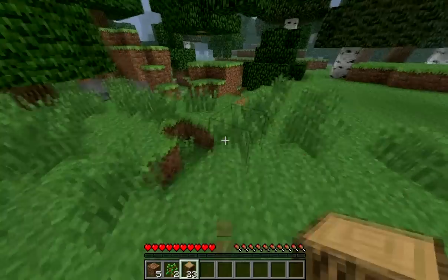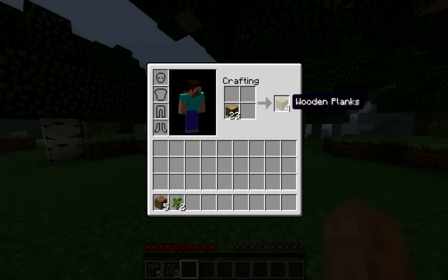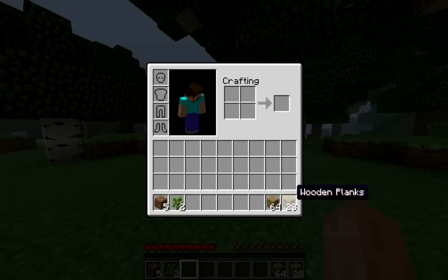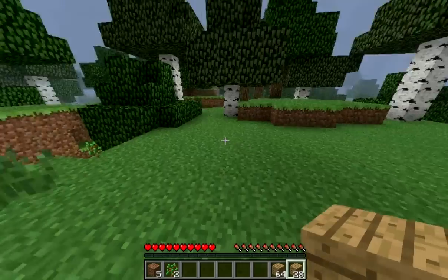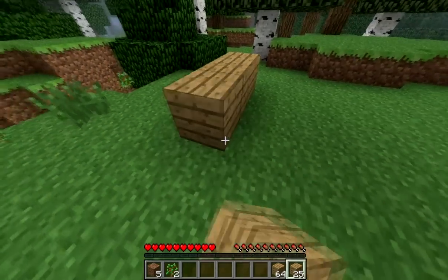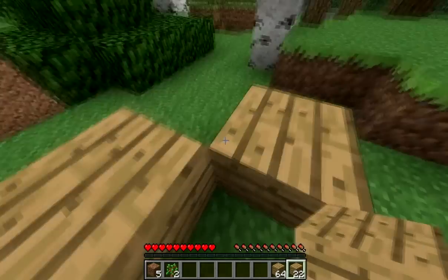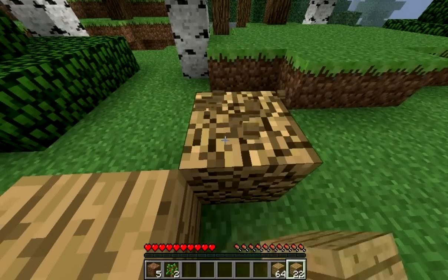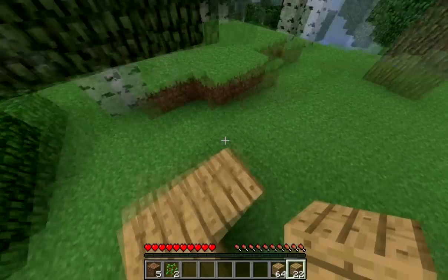So I'm going to stop collecting wood now and actually make my house. The first thing you want to do is put your wood into your crafting thing and get all the wooden planks — there should be quite a lot of them. Then you want to pick an area that's pretty flat, sort of like this, and start building. I'm only going to make it small for now; in other videos I'll make it bigger and add a farm.